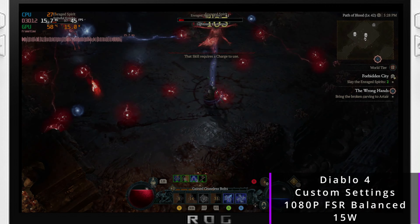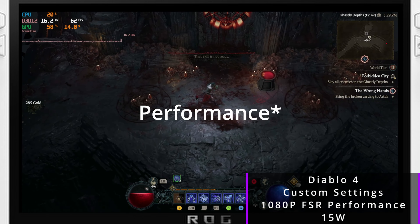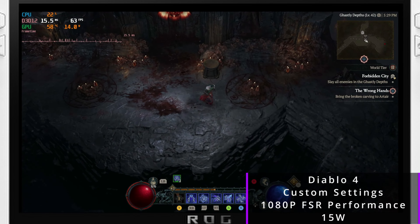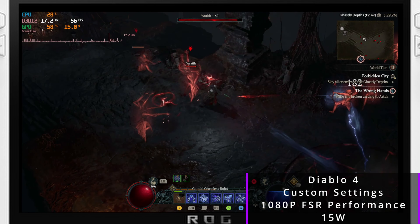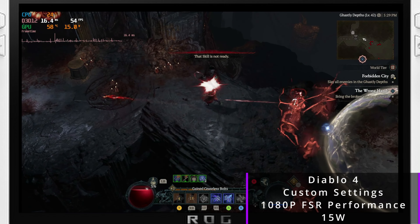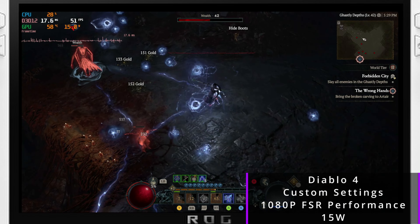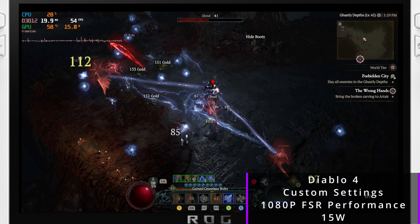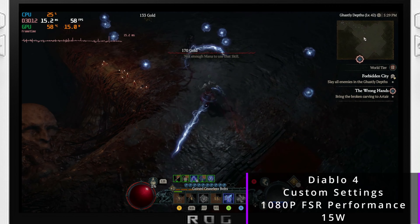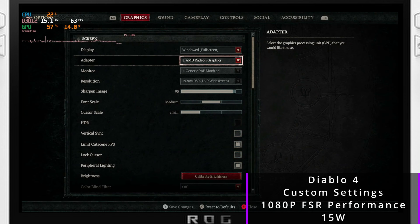With all the particle effects in this combat encounter, it didn't drop below 40 at all. Moving over to 1080p FSR Balance at 25W, in general dungeon movement you're going to be at 60 and above, but getting into combat encounters we'll hit 50 to high 40s in the heaviest scenarios. So you'll be well above 40. If you're okay with a fluctuating 50 to 60fps, this might be your go-to setting for 1080p FSR.